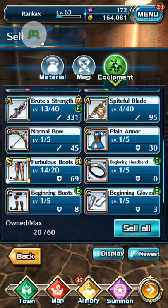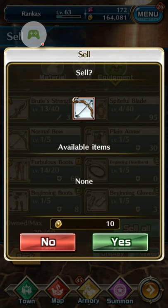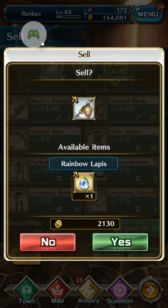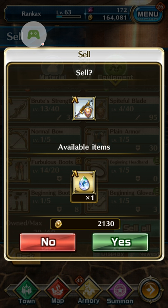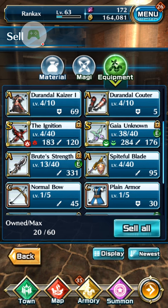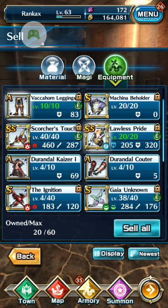Let's try it out. Some items only sell for gold, so click on something else — and here you see you get a rainbow lapis, the A version. You can theoretically sell this equipment and get a lapis plus gold. You will always get one lapis per piece. For A equipment you get an A lapis, for S you get the S lapis, and for SS you get the SS lapis.